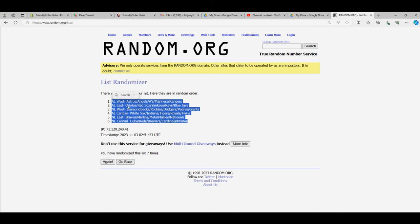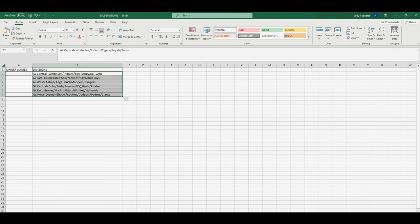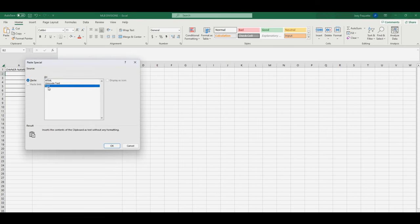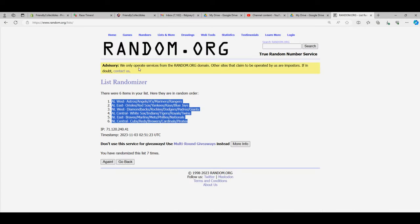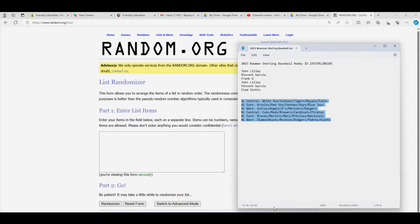The National League Central is at the bottom and the American League West is at the top, so we're simply going to erase our previous alphabetical divisions and paste special text our new order. Now we're going to do the same thing with the owner names.